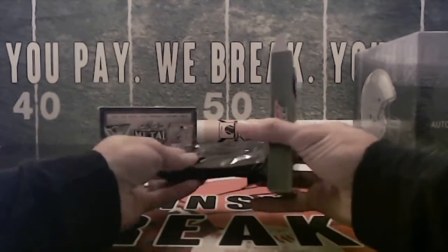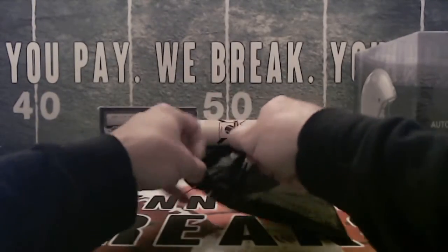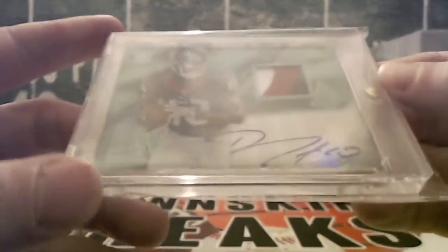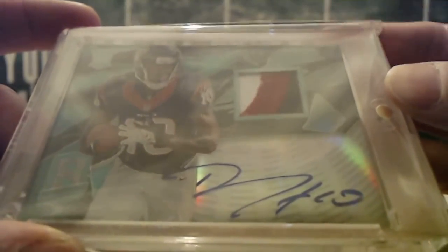It should just be one card — looks like it is. It is not a W, it is an H. It's going to be a DeAndre Hopkins. Looks like Spectra Rookie Patch Auto. So H is going to be going to Jacob.